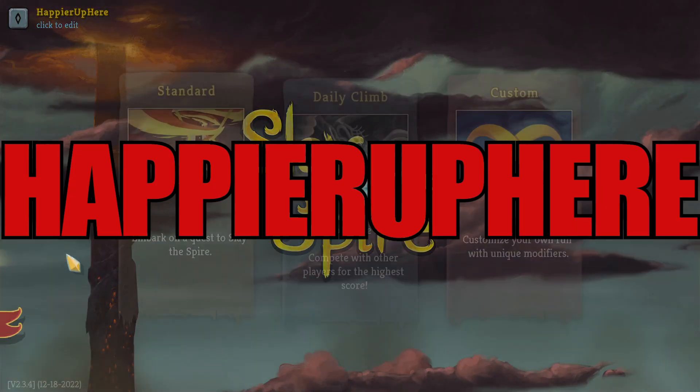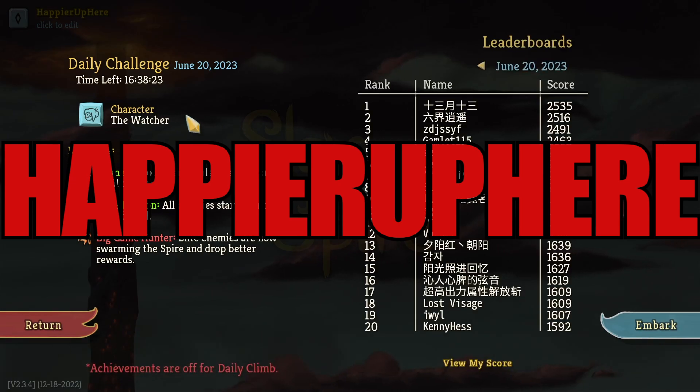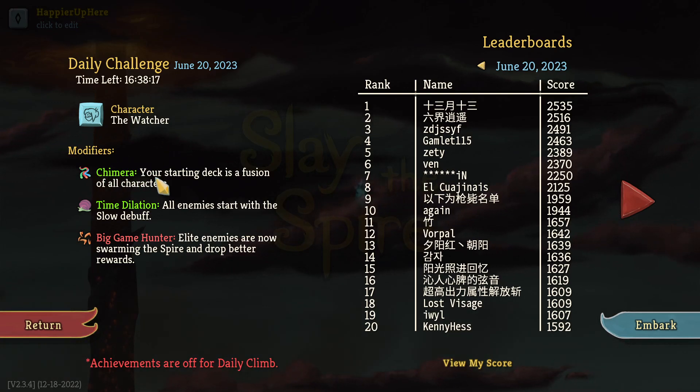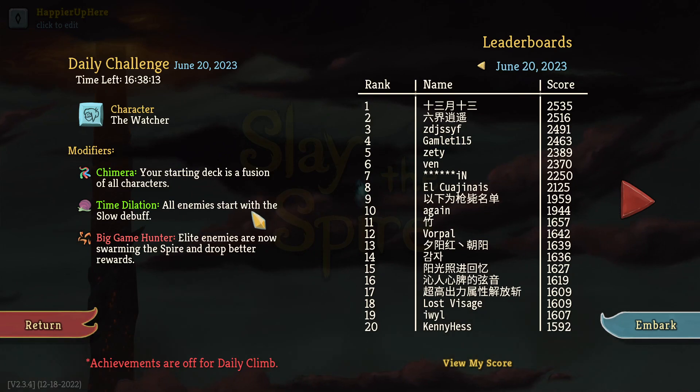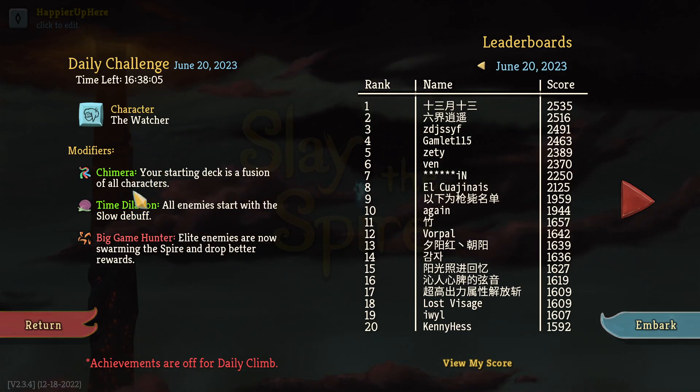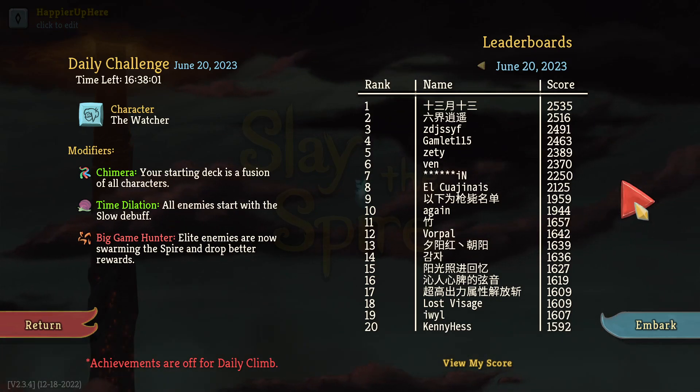Welcome to Slay the Spire. Playing the daily challenge for June 20th, 2023, as the Watcher. The modifier is Star Chimera: you start with the effusion of all characters, time dilation, all enemies start with the slow debuff, and big game hunter — alien enemies are now swarming the spire and drop better rewards, meaning they only drop rare cards. This might be tough because I won't have a way to exit wrath at the beginning. I see Vorpal doing really well here with 1642.